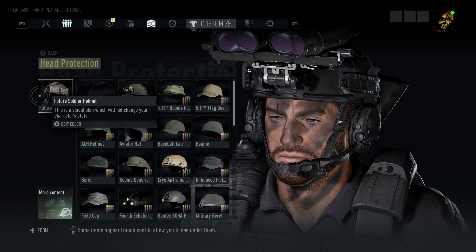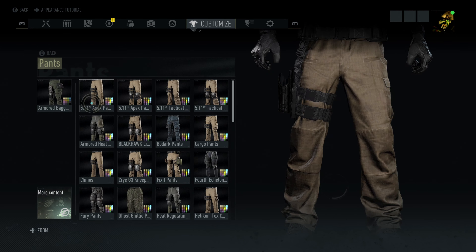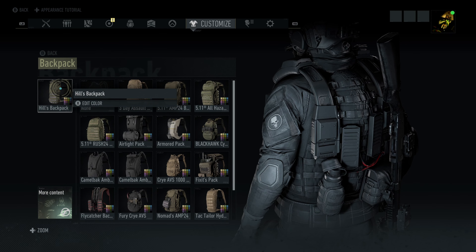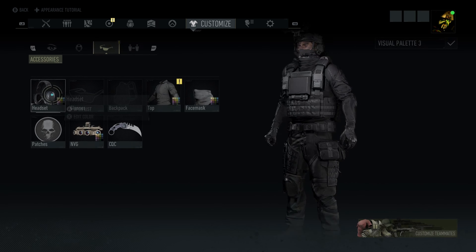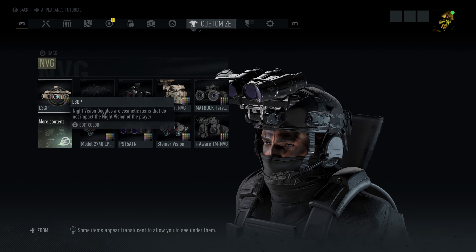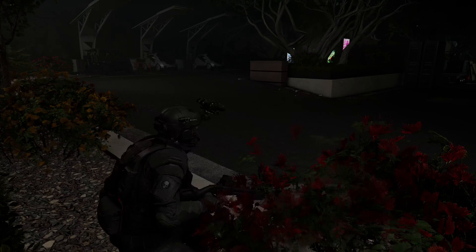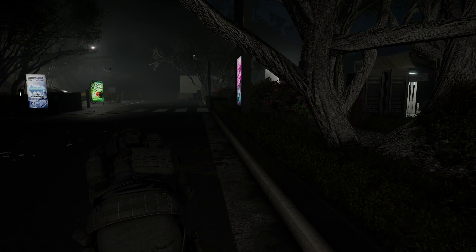We're gonna be in the dead of night and hitting up the Skull Foundation Campus. For my kit, we're going with all-black everything — the Future Soldier Helmet, Future Soldier Vest, Oakley SI Assaults, Armored Baggy Pants, Blackhawk Trident Boots, Hills Backpack, Cry Combat G3, Stealth Balaclava, Ghost Patches, the NODs — L3 GPs — and the Echelon Karambit. It's kind of Ghost Recon Future Soldier-y, but let's get started.